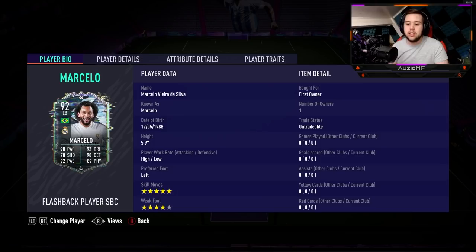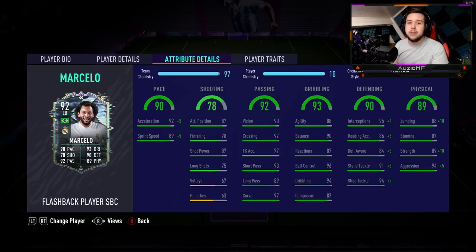He has got 90 pace, 93 dribbling, 78 shooting, 90 defending, 92 passing, with 89 physicals as well. He is a 5'9 player with high-low work rates, 5-star skill moves and a 4-star weak foot. So 5-star skill moves and 4-star weak foot in that fullback position is obviously very, very nice to have.